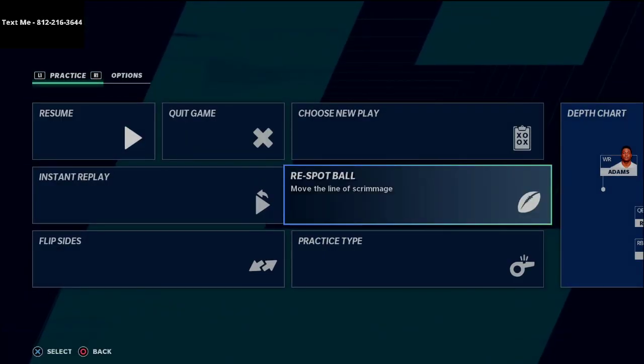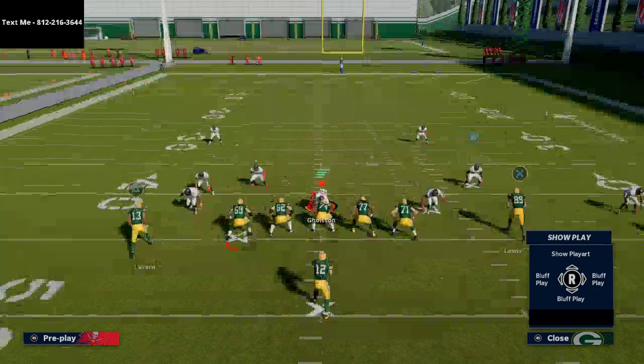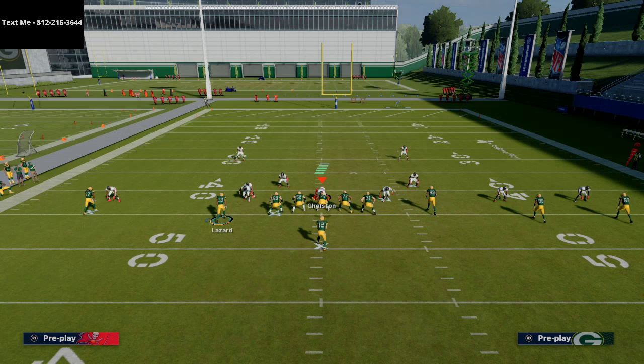If the ball is placed on the left side hash — the short side of the field — it changes the placement of the motion. Unfortunately Lazard can still be pressed from a dime set. In a nickel set, only three of your players can be pressed by the outside corners and slots, leaving the other two unpressable. That's critical because it allows you to get them open against man coverage a lot easier.